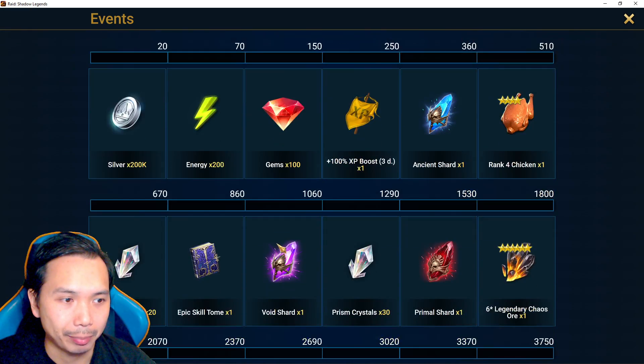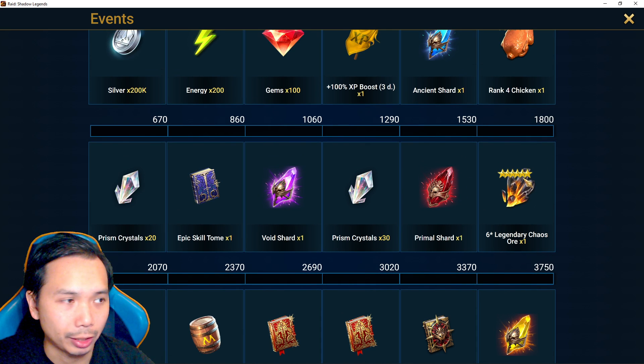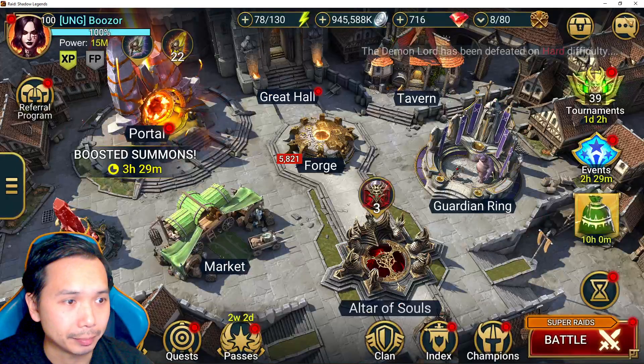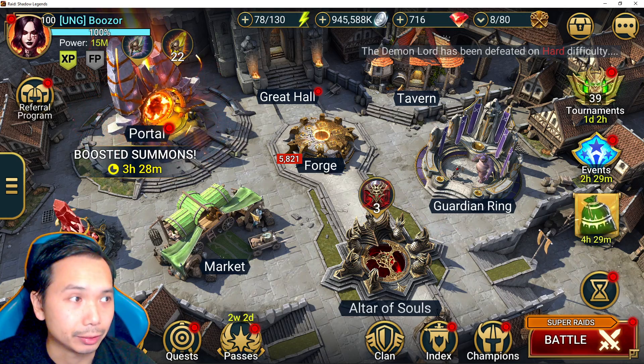I will be snapping these up here. I'll be pulling three big boys and then three small ones. Pick up the Primal Shard — I could pull more to get the six-star ore, but it's not important to me. The ore is not relevant; I have a ton of ore, like 70 ore on this account. So I definitely don't need it.